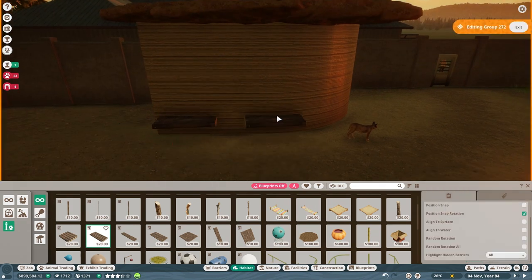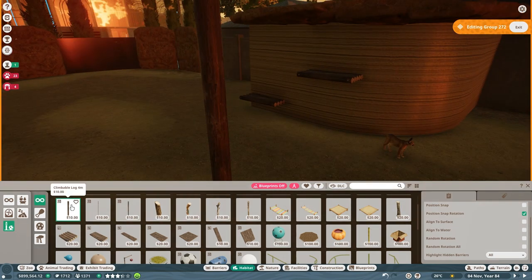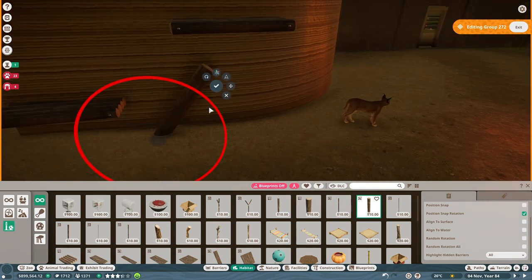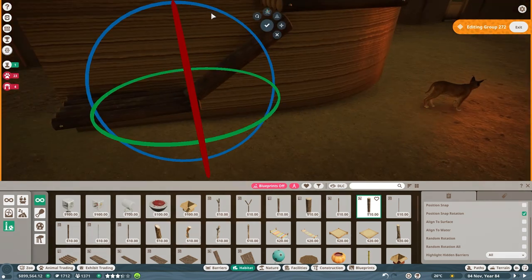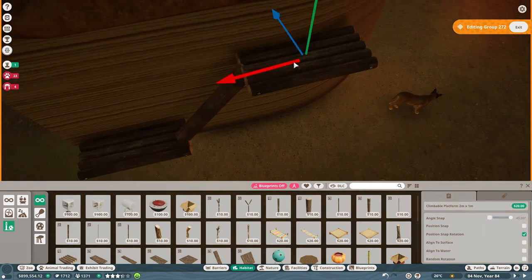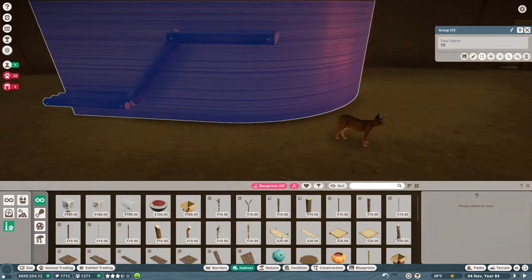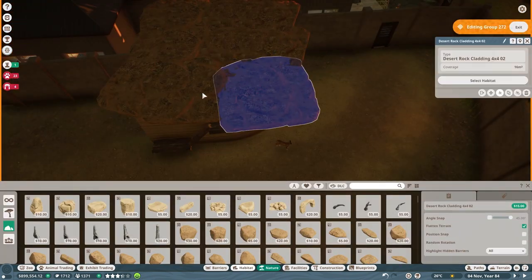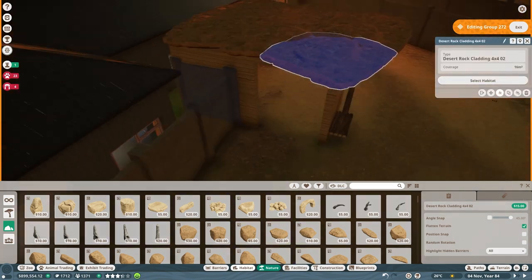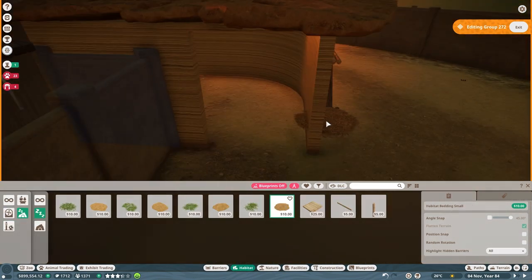Now we're gonna add some climbing to the exhibit — it's kind of inspired by the walls that people put in their house for their house cats. I think it's just kind of fun to add something interesting to the side of the wall. I haven't observed them climb on it yet, but they should be able to. Hopefully they'll like climb up and hang out on one of the platforms.